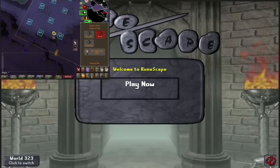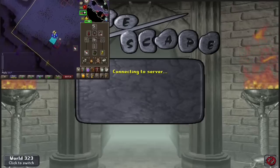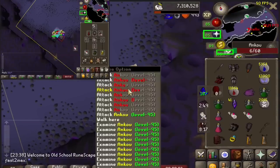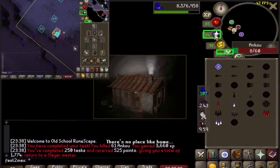Somehow — and I don't know if it was good RNG or the fact that I got a lot of Dark Beasts and Ankus — finishing my 250th task got me an extra 525 points, putting me even back over the points I had at my 200th task, despite skipping a lot more. So now I'm chilling at 1.7k points and 93 Slayer — basically I'm way too comfortable with points right now.